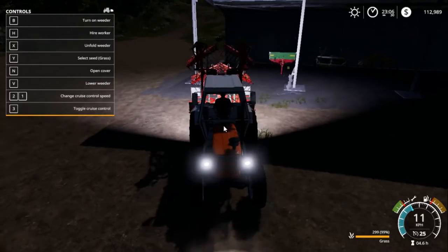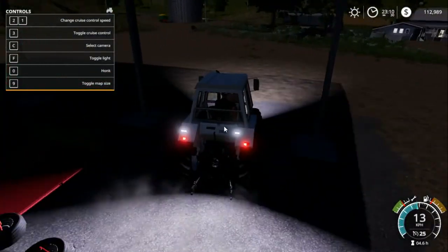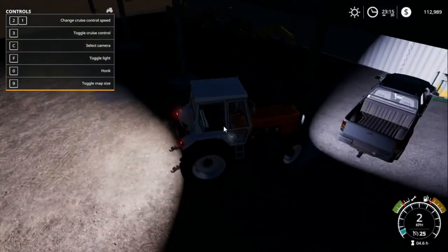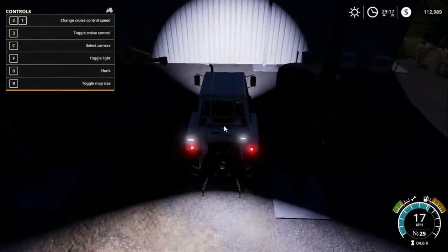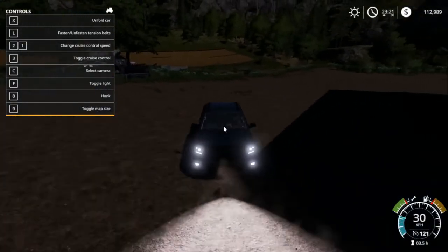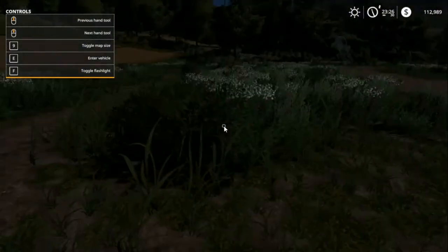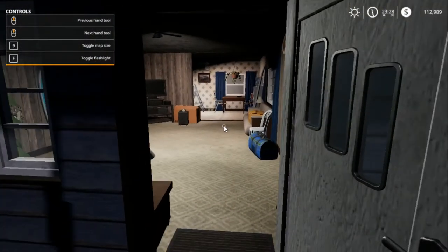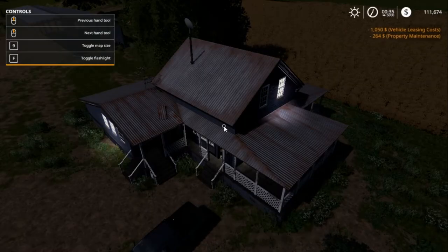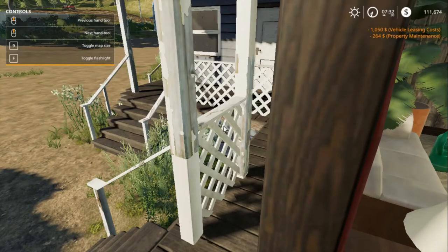We're going to go to sleep first and then move on to the chainsaw — that should be it for this video. Let's park our tractor. This is a 24-hour clock, so 23:30 means it's 11:30 PM. Press R to sleep — we'll sleep for eight hours to make it 7:30. When you wake up you will have daily fees, so it's now 7:32. Let's drive over to the tree I want to cut down.